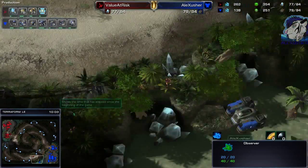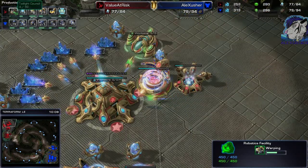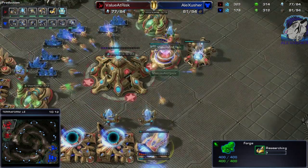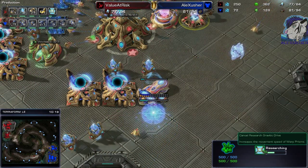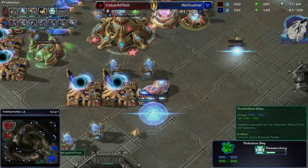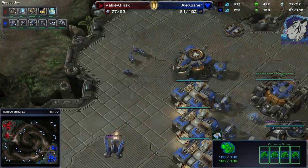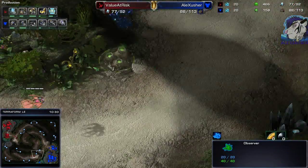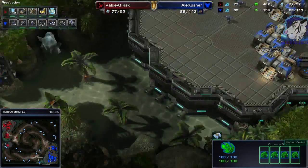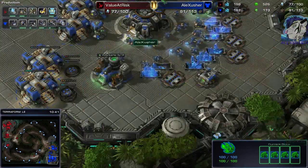Blink stalkers are nice but still not the best against mech. There we go — an Immortal, and he instantly throws on the Twilight Council going for Gravitic Drive, which is speed for the Warp Prism, so I can't catch it with the Vikings. This is really nice, but I'm still worried because he hasn't attacked or dropped with the Warp Prism so far.